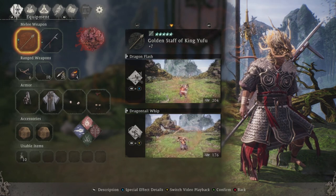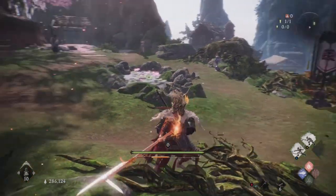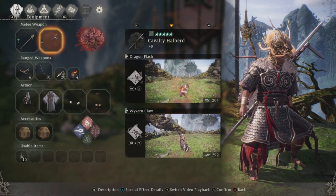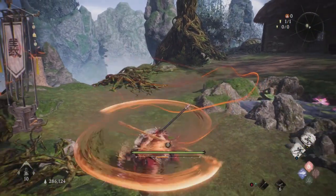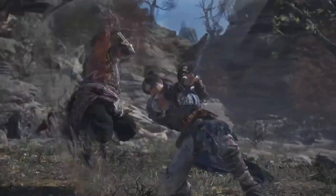Here are some of the amazing different moves I got with these two different weapons. As I said, any weapon can roll with this set bonus so keep an eye out. You can literally get any armor and any weapon — but if you get that set bonus together, you're going to have the best armor set in the game.